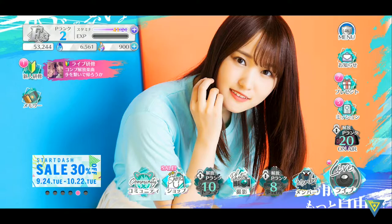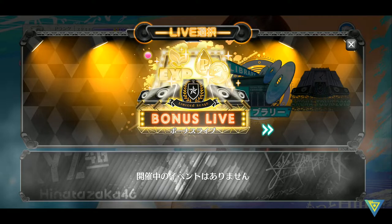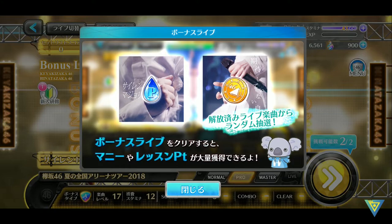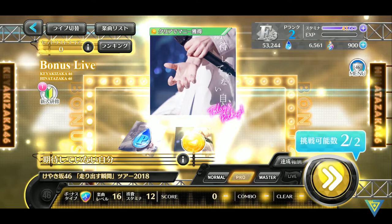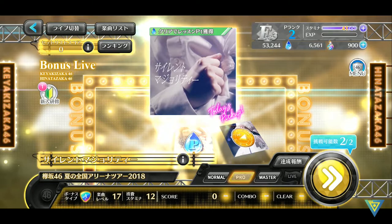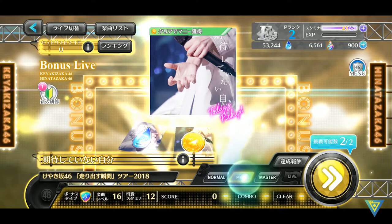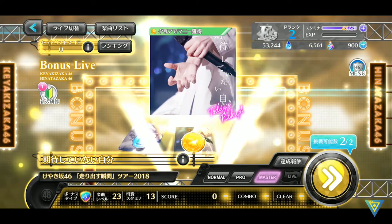Now let us talk about life. This is the place where you choose your stage. This part here is actually event, which doesn't have anything yet. This one is bonus life, where you can earn lesson points to level up your members, and then here is general currency — money. We have two songs here and we can only clear these two times a day. If you want to get more lesson points you can clear this, and this one is for money. As usual, you can choose normal, pro or master — the higher the difficulty, the more you can get.